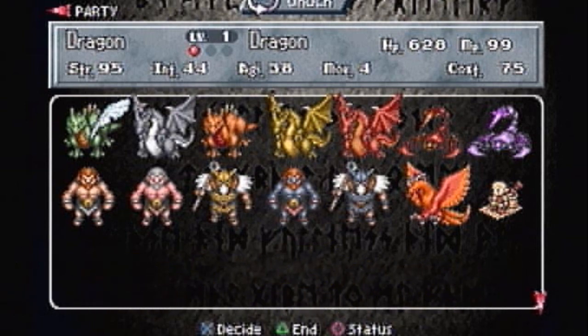Some of the monsters are best in front row, some are best as flankers, and some are best as back row. Most of these monsters are front row, but I'll go through it with you.